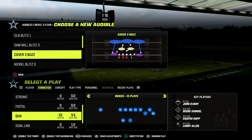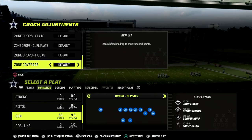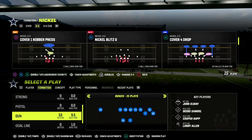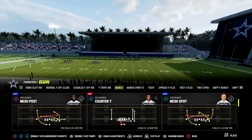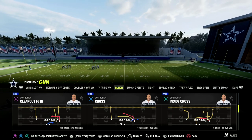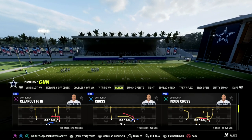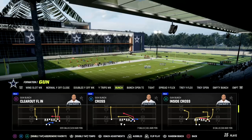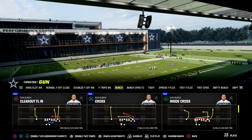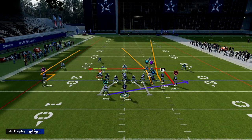Zone is certainly becoming meta, as is match coverage, so I wanted to go over my favorite way to attack pretty much every zone in the game out of the Washington playbook. The play we're going over is Clear Out FLN. All you need to run this play effectively is a slot apprentice, a hot route master quarterback — something that allows you to put a corner route on the right side. It's going to make this play absolutely unstoppable.